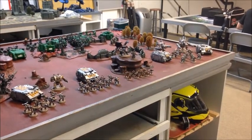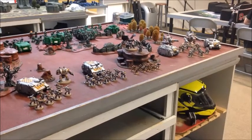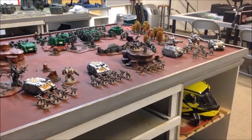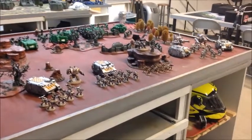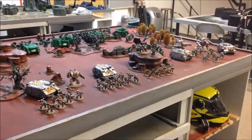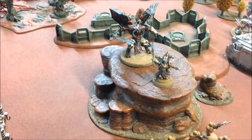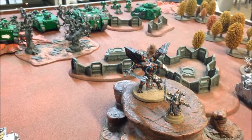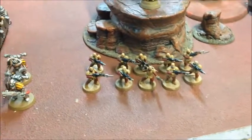Here's my opposition for tonight — Sam's Iron Warriors, 2000 points. He's gone for a battalion and a spearhead detachment. The aim with this list has really been to make a fluffy Iron Warriors list, the sort of things you'd actually expect them to have, rather than an out-and-out competitive list. Leading the battalion we've got a Sorcerer with a force sword and a Daemon Prince with the Hellforged sword and wings.